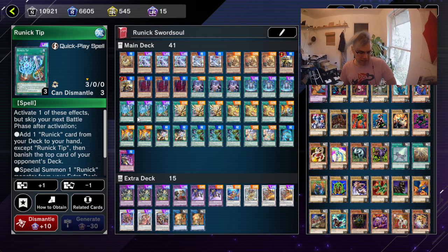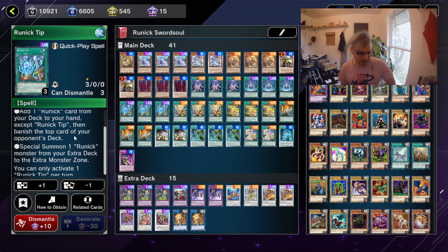There's Runic Tip. Runic Tip: activate one of these effects. Skip your next battle phase after activation - and all the runic quick play spells make you skip your next battle phase after activation. So if you do plan on doing any sort of damage to your opponent via attacking, maybe attack first then play your runic cards. When you want to end your turn, I just go to battle phase that way I know I'm skipping my next battle phase and don't try to end your battle phase later on and be forced to skip it - because that has happened to me a couple times. Runic Tip: add a runic card from your deck to your hand, except Runic Tip, then banish the top card of your opponent's deck.